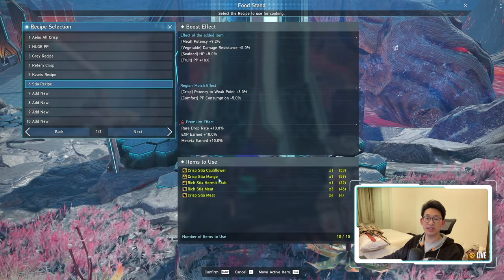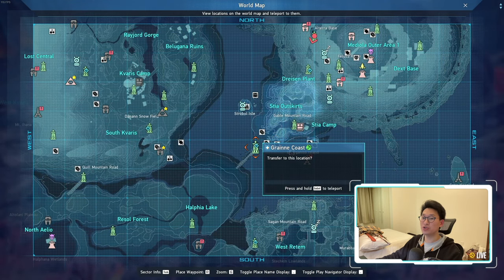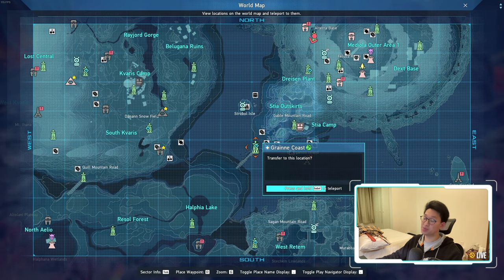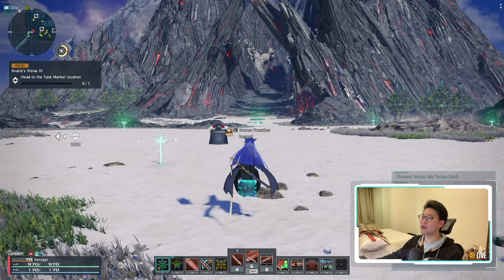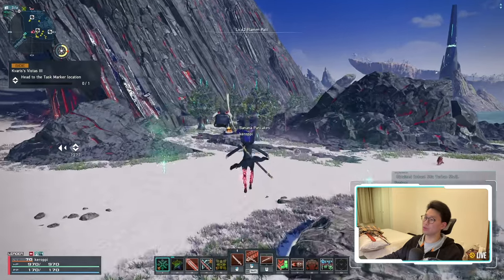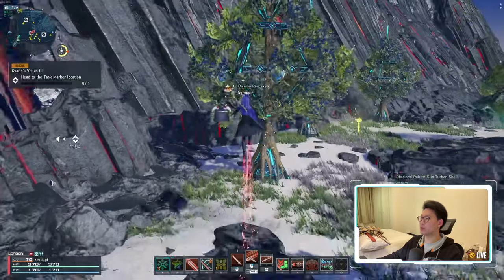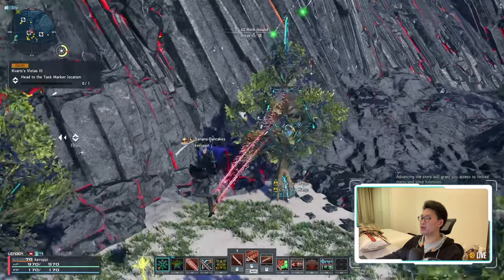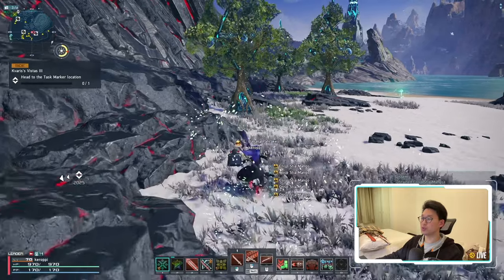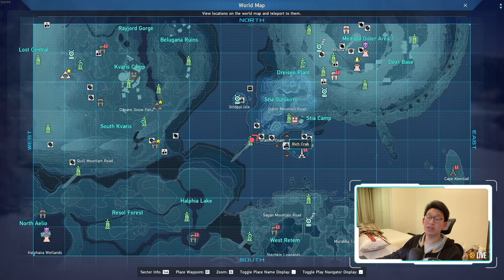With the cauliflower out of the way, the next ingredient is the crisp Stia mangoes. The crisp mangoes are very easy to find — you literally teleport to the entrance of Stia, and right at the beach area there's going to be a bunch of mango trees. Once you teleport over, you can see trees on your left and right. We'll go to the right first, and just collect all the mangoes from the trees. You'll see crisp mangoes everywhere. Super easy.